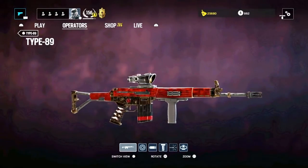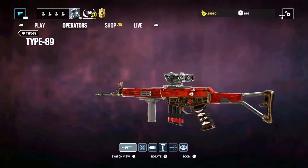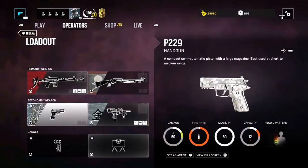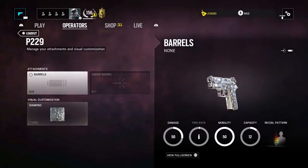The Type 89 is easy to use and works great with the ACOG. I either equip it with the ACOG, vertical grip and a flash hider for improved tap firing at range, or the holo-sight, angled grip and muzzle brake if I'm going to be a bit more aggressive — but I'll get back to that.